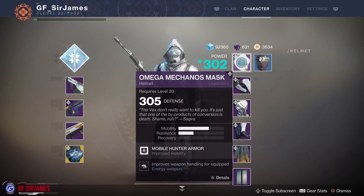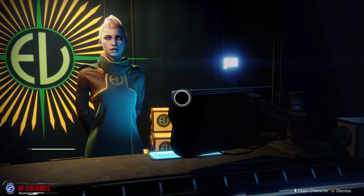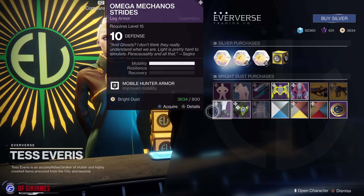This armor set is known as the Omega Mecanos — hopefully I pronounced that correctly. This is an armor set that you can get from Tess Everest. Because it's a new expansion, there are going to be a lot of new things that you'll have to find out for yourself, but here is where it's located.